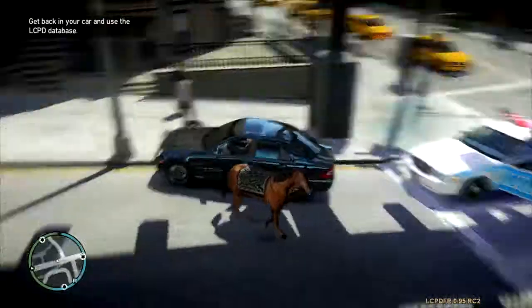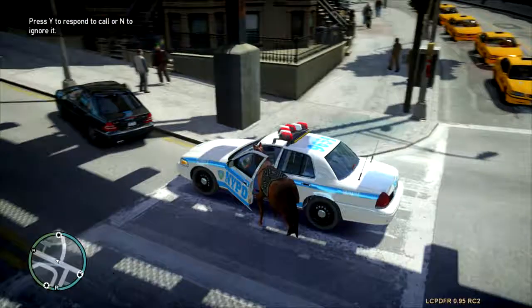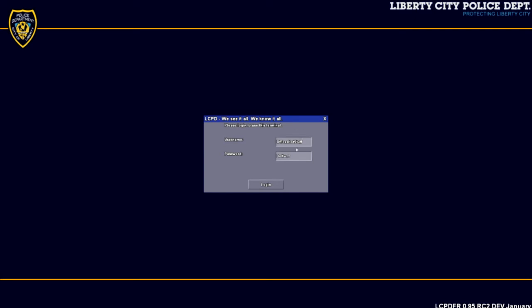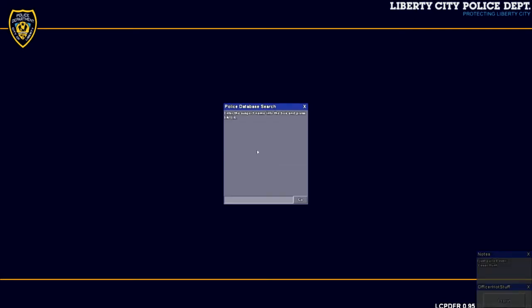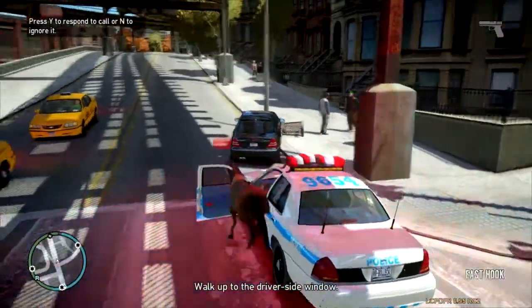Now we're gonna go back to our car. This guy is hard to control. We're gonna put him in the database with our horsey hooves. Press E - yeah, there we go, we're Officer Hot Stuff. Let's search - his name is Caesar Hunt. We tap in Caesar Hunt, hit go. He has a valid license, no warrants, he's a good guy. So we're gonna let this guy go. Log out. This is a good guy, we're gonna let him off with a warning.